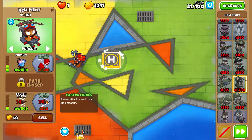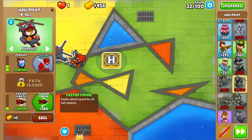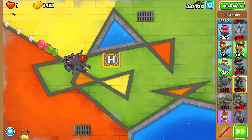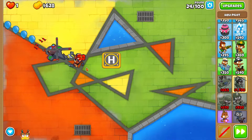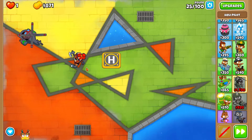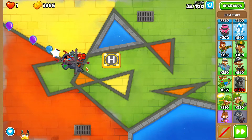We also need Faster Darts and Faster Firing. I can't believe Ninja Kiwi changed the upgrade path - we now need two separate upgrades, Faster Darts and Faster Firing. That's a bit crazy.